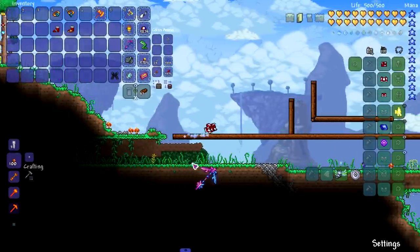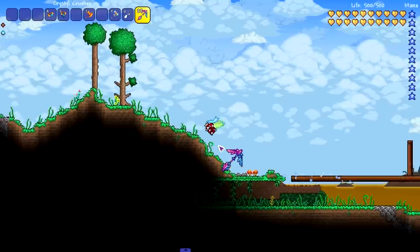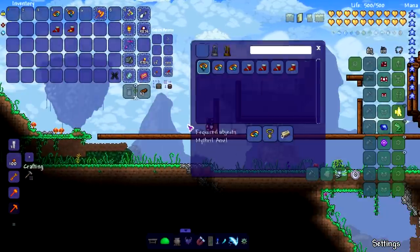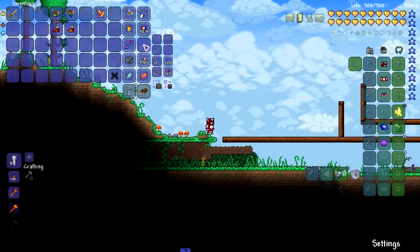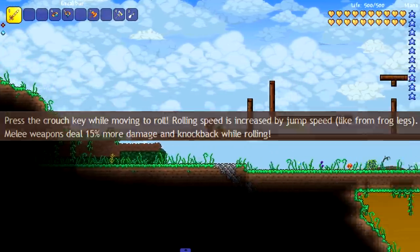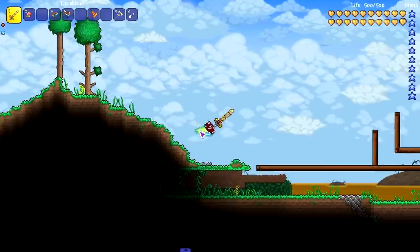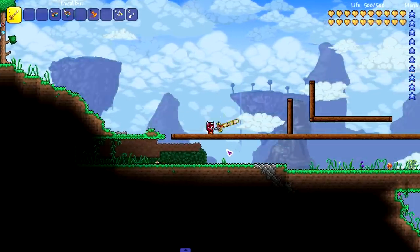If you want to roll faster, getting an item that increases jump speed also makes you roll faster, and you cover a lot more ground. So finding things that increase jump speed lets you roll much faster. Also, there's one more cool feature — if you take a melee weapon like Excalibur, when you roll, melee damage goes up 15% and there's higher knockback too. If you attack while rolling, things get kind of crazy — look at that!